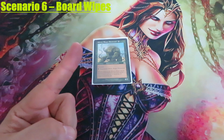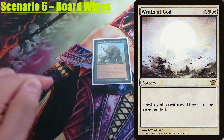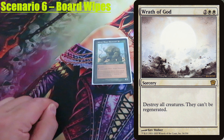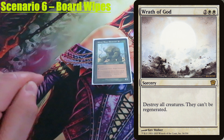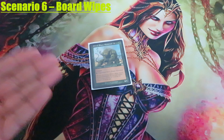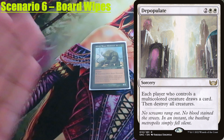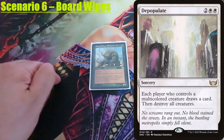Scenario 6: Boardwipes. When a spell like Wrath of God or Damnation is cast, which specifically says 'destroy all creatures and they cannot be regenerated,' you can still pay the 1 green to attempt to regenerate Sylvos. However, the regeneration will have no effect and Sylvos will still be destroyed. On the other hand, for boardwipes like Depopulate or Supreme Verdict, which simply say 'destroy all creatures' without preventing regeneration, you can regenerate Sylvos, allowing him to survive.